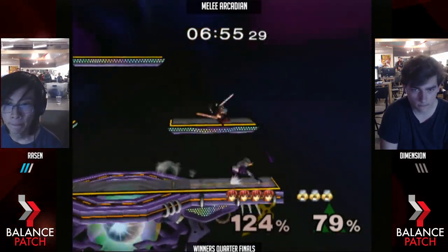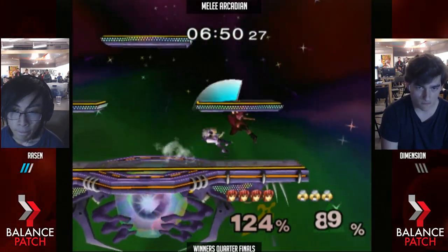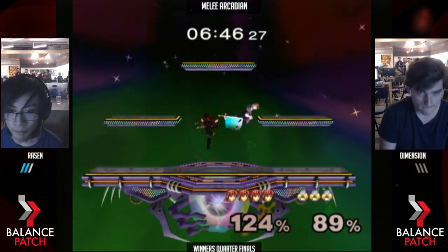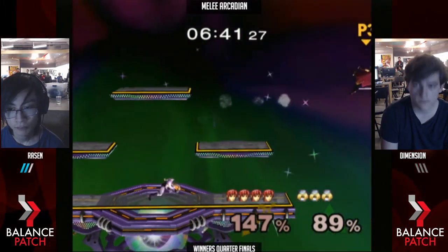He's gonna go on the platform. Rosin's not opting to jump on the platform — a lot of people will do that. They'll just try to wavelend on the platform and then get a grab and crouch. You don't need to crouch most of the time because they do a tech option.